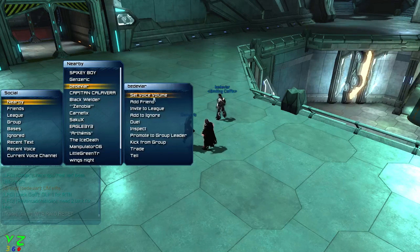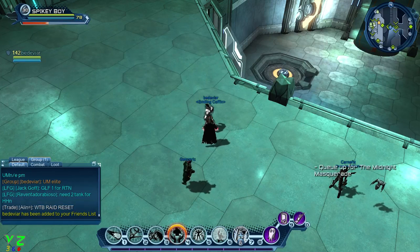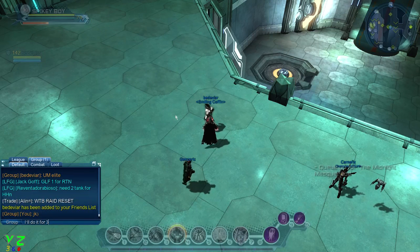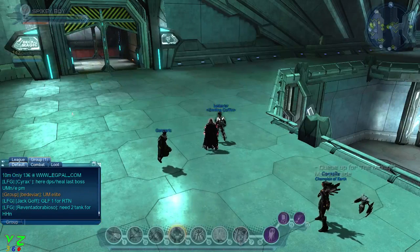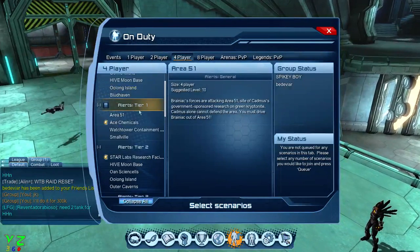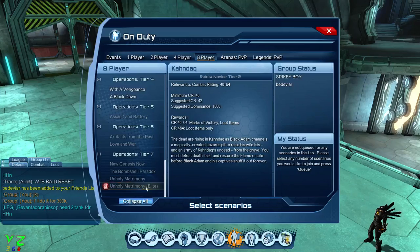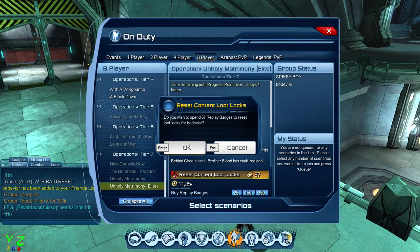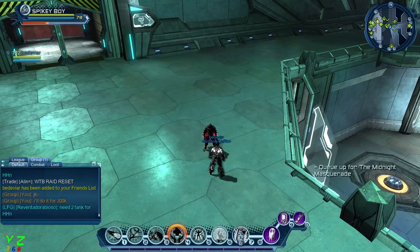Nearby we have this guy who wants a reset - all you need to do is add him to friends. He wants a reset of a particular raid and you are elite. So go to the menu, find either the alert or the raid - either four players or eight players - and select 'hold it only elite.' I reset this one for 87 replay badges. Done, it is reset.